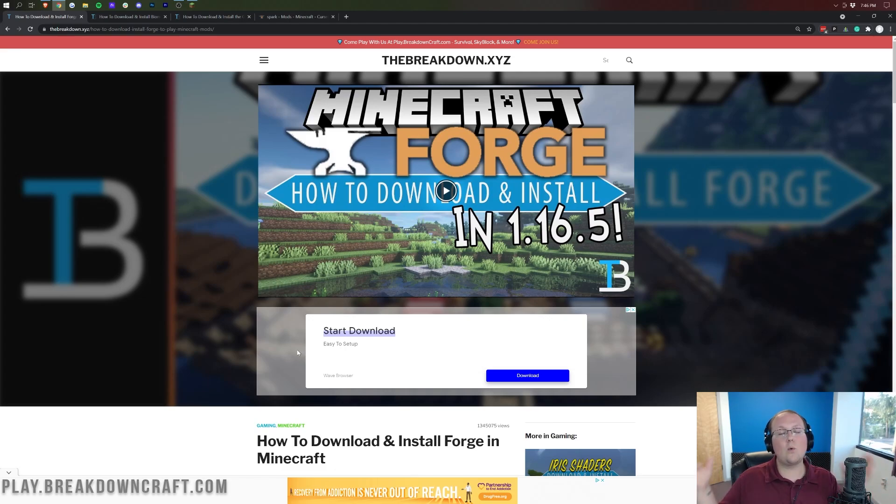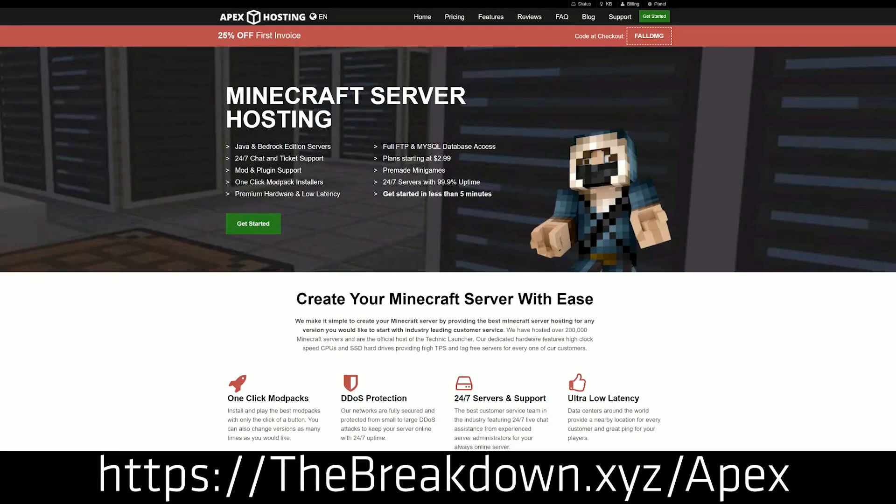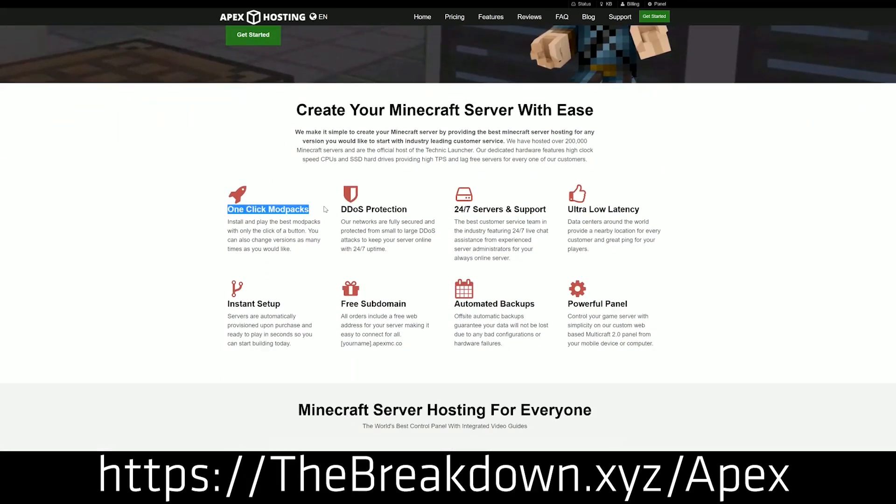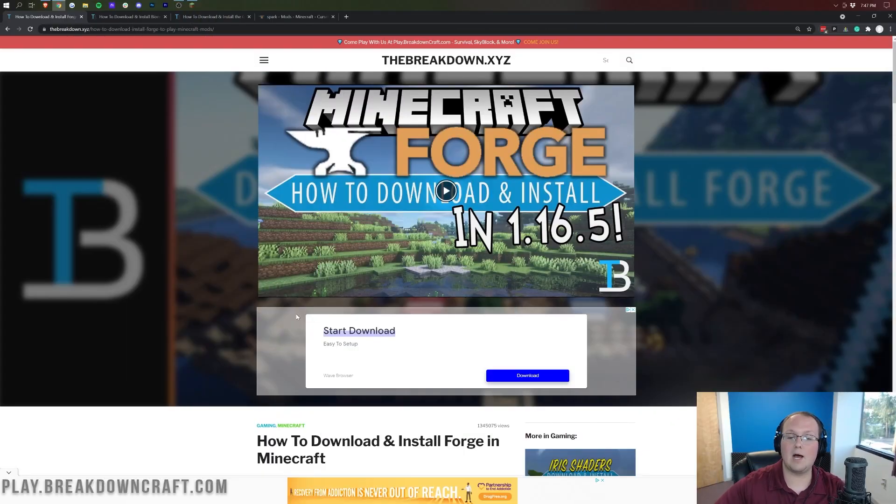Before we download and install mods, we do have a message from our sponsor, which is Apex Minecraft Hosting. Go to the first link down below, thebreakdown.xyz/apex, to start your very own 24-hour DDoS protected Minecraft server. We actually use Apex so much that we have our own server, play.breakdowncraft.com, on them. So if you want to start your very own Minecraft server, check out Apex at that first link to get your server up and running.